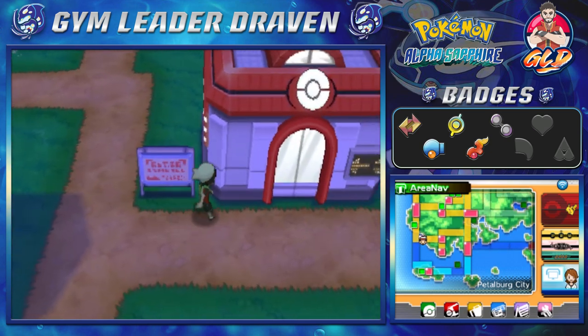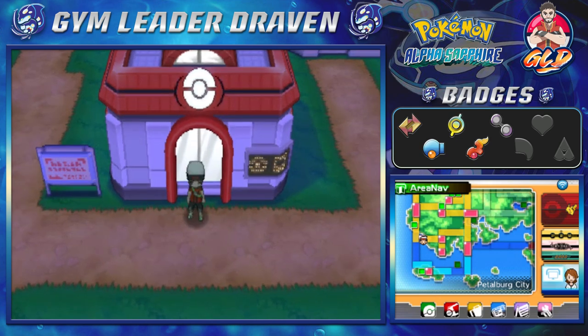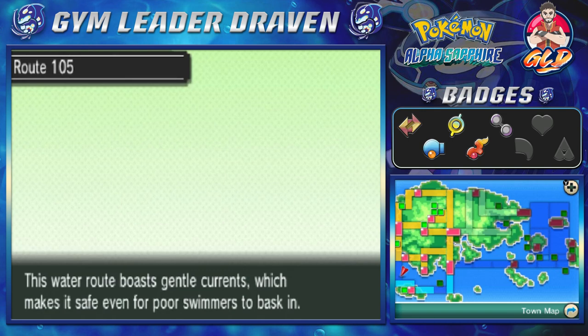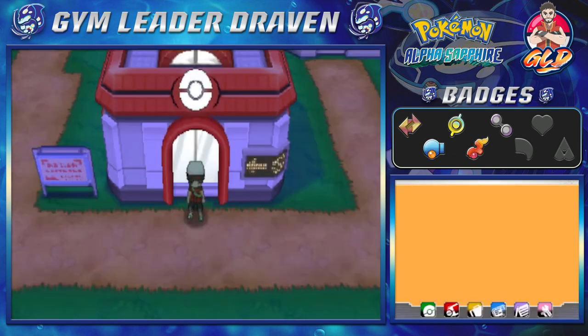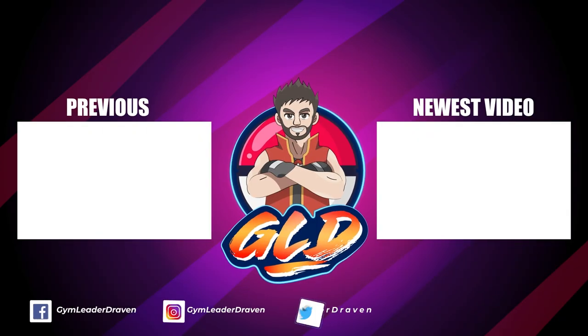Anywho, that has been this episode guys! In the next one we're going to be taking a trip down Route 105 all the way to Dewford Town, and then the following episode Route 107 all the way back to Slateport — yes, the side quest continues! Thank you guys again for being patient, thank you guys again for being supportive. I'll be back for another episode of our Pokémon Alpha Sapphire walkthrough — see you guys!